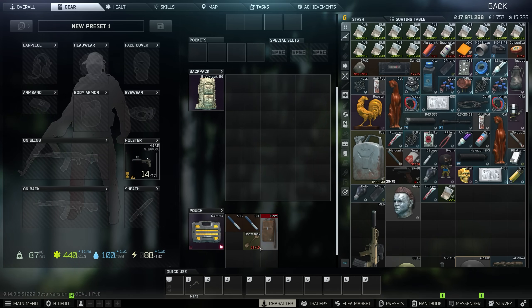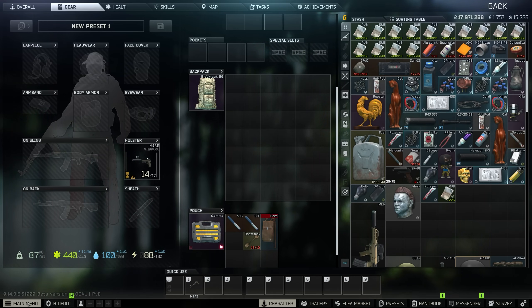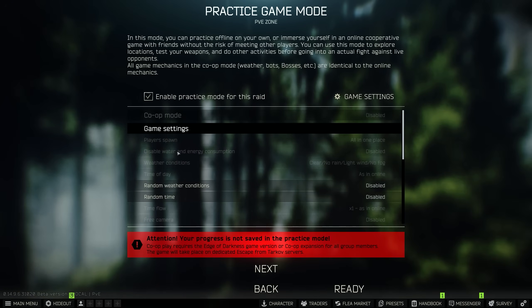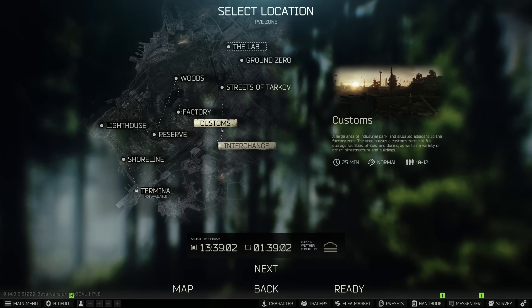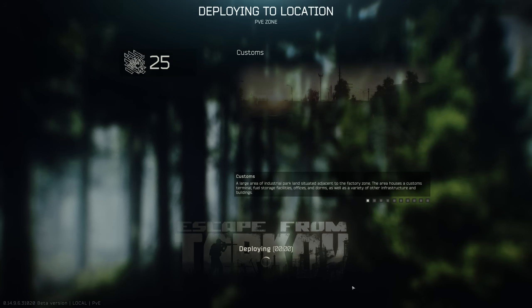Let's go ahead and test the marked key use bug. We're going to run to Customs. Set AI to none, uncheck it, hit escape, click a different map, click back to Customs, hit ready.